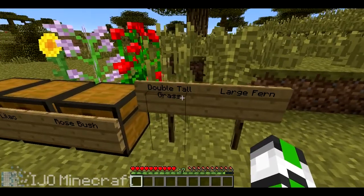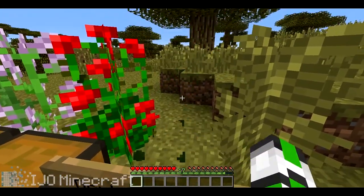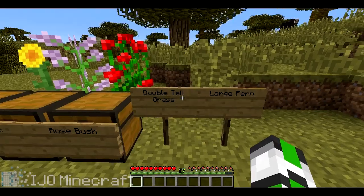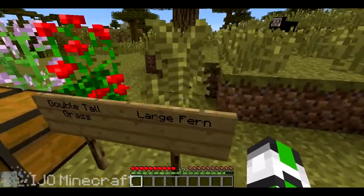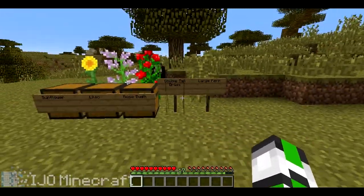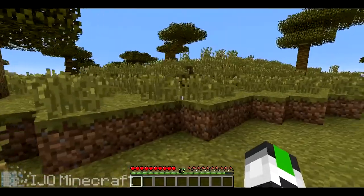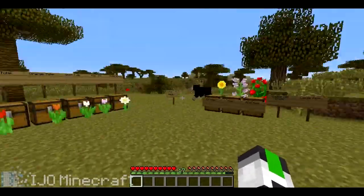I don't know why they added these — they have double tall grass, and when you break it you don't get anything. If you use shears you do not get anything, you just get two pieces of grass. And that goes the same for the large fern — nothing else really happens. These two are more like just useless plants; there's a ton of them everywhere.